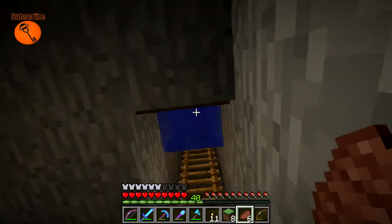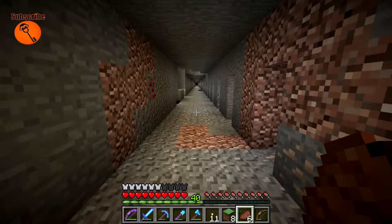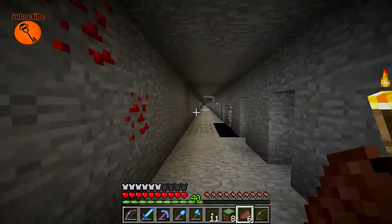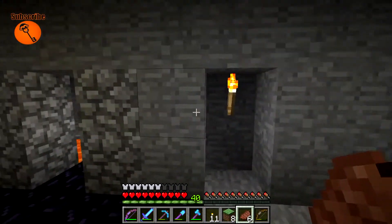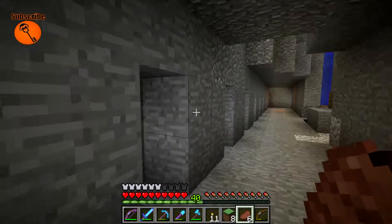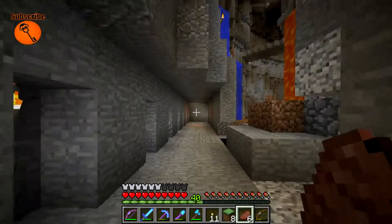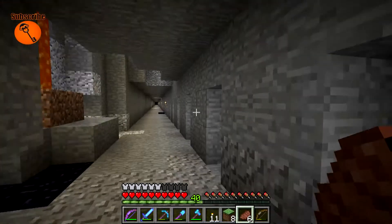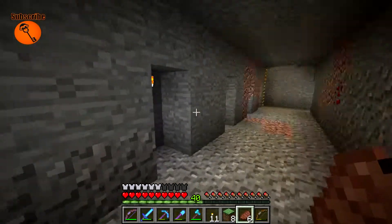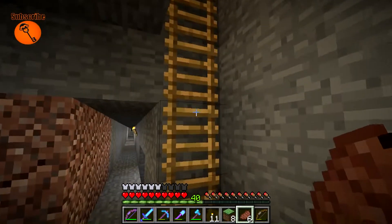Once we empty out all the ore from all the caves we've found so far, we really need to get some stuff done, then we can start running down the strip mine and getting it ready to go. Let's go back to the surface — I've been waiting to smelt all this gold and all this iron for this moment right now.